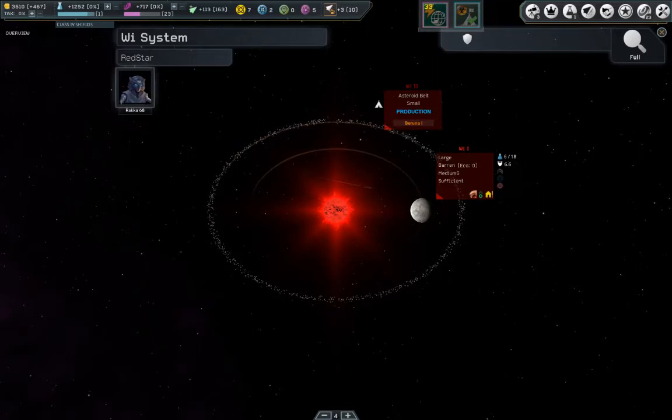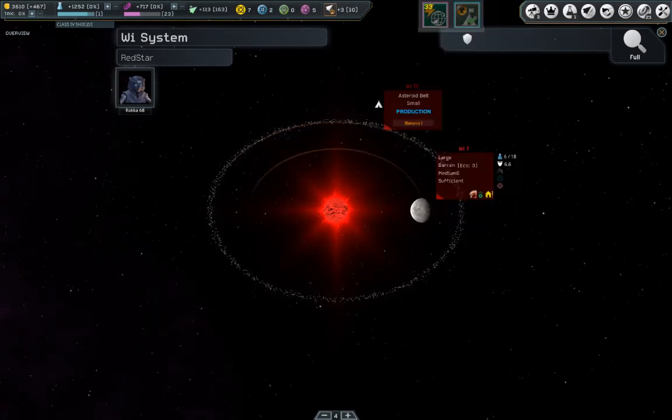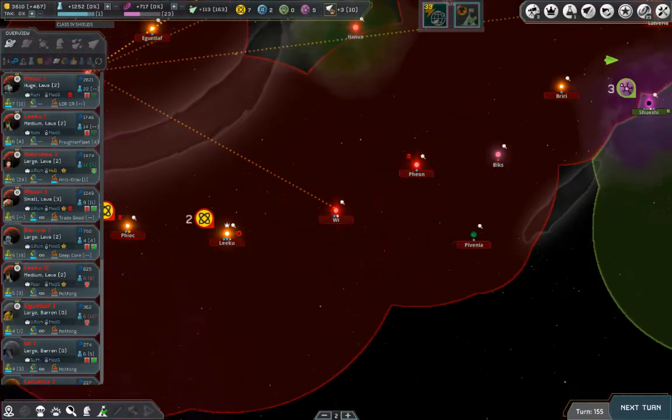Gravity for some races can be made perfect; for others it cannot — you can only fix it a bit. There are also asteroid belts which can be used mostly for sending production toward your planetary colonies. You can also do other sorts of outposts on the asteroid belts — they can help you terraforming, give you bits of research, bits of gold. But I find production from asteroids is the most powerful use of them.